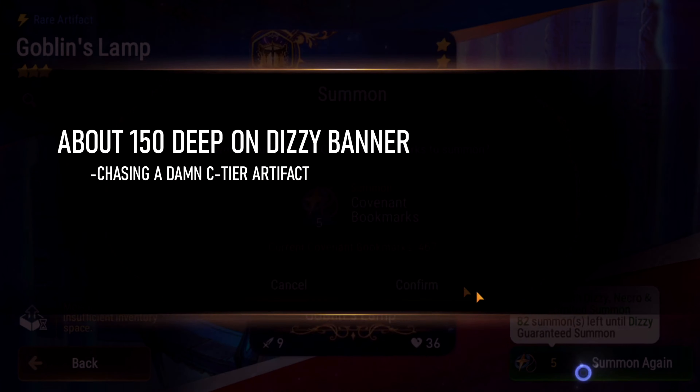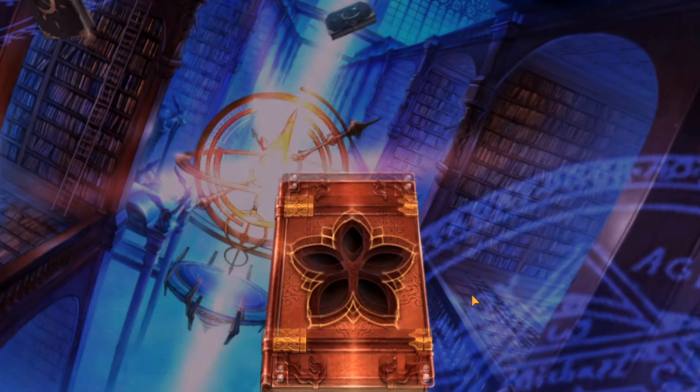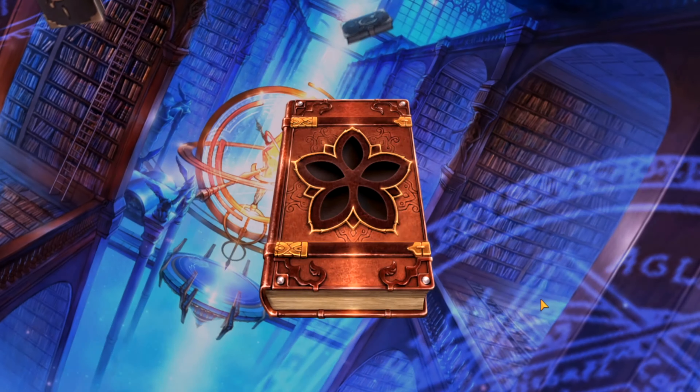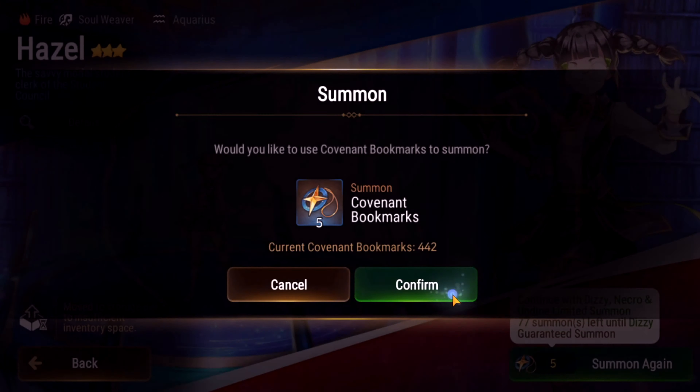There's a lot more pulling I have to do - I still need to get Ray, and I think Ray is way better than Elfelt, but I have to pull her because she's limited. What I'm going to do now is try and abuse this luck - I'll go down to 300 bookmarks and go back to the Dizzy banner.